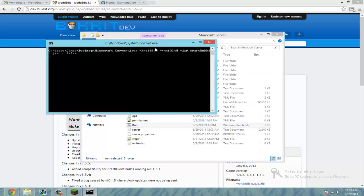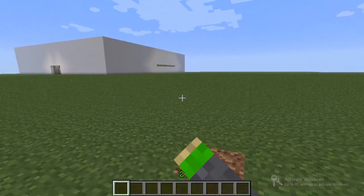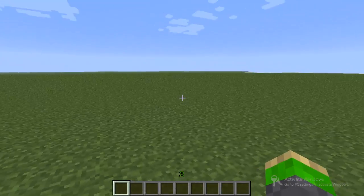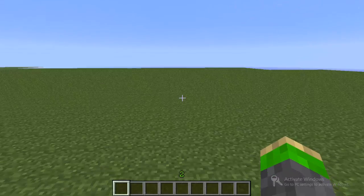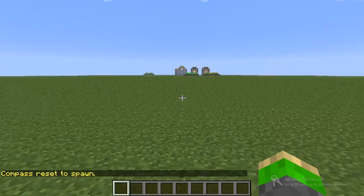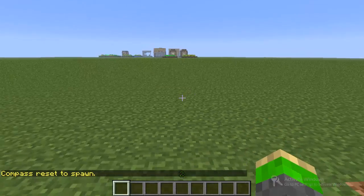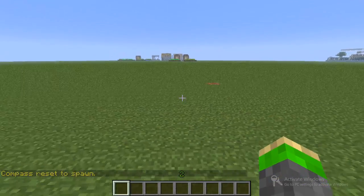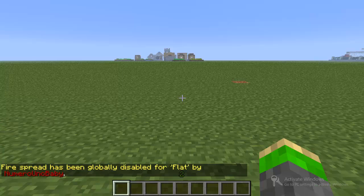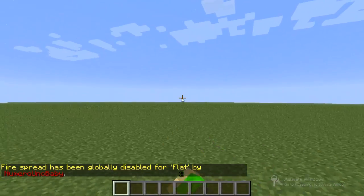And then once you restart it again we'll head into Minecraft. So before we actually start creating a region, I'm going to go over a few commands that WorldGuard provides for you. Like /locate, and it'll use it like an invisible compass to point to the nearest player, or the player closest to you. The next command is /stopfire, and this stops all fire spread — any kind of fire on this world.